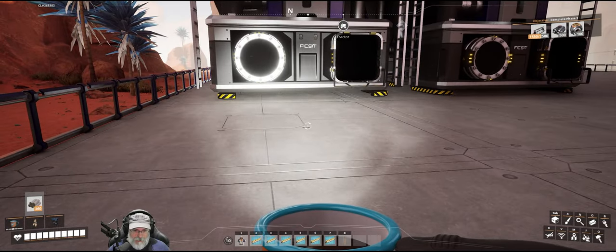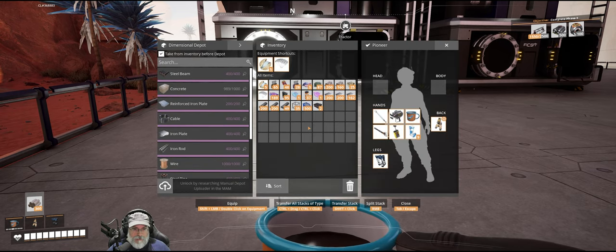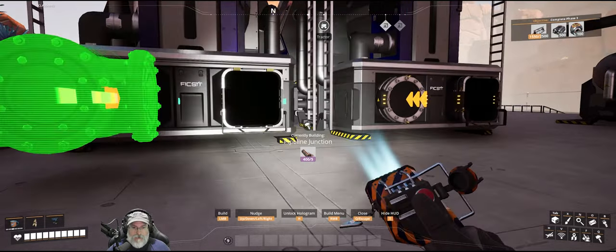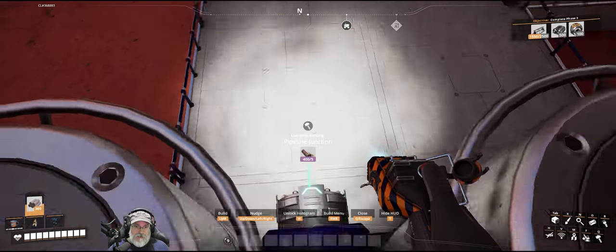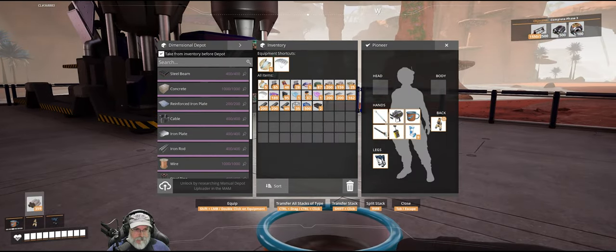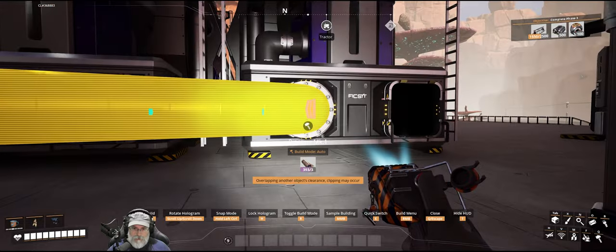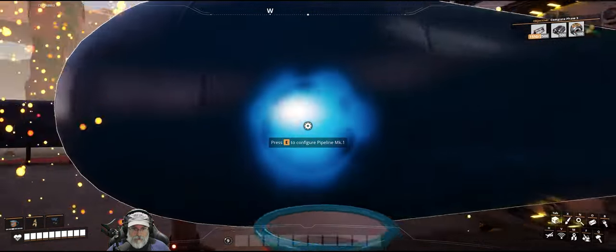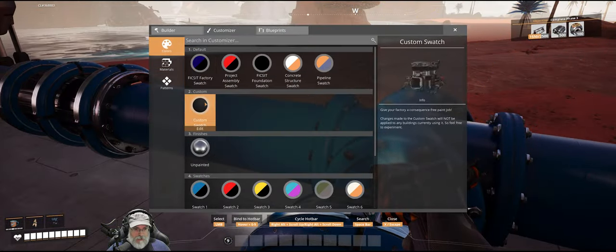This is going to be a super simple setup. I don't have any pipe stuff on my toolbar but that's okay, we don't have to run a lot of pipes - we'll pull it out of the menu. Logistics, pipeline junction. We want the oil pipes to be black since they are oil pipes. These won't start taking in oil until we power them up.